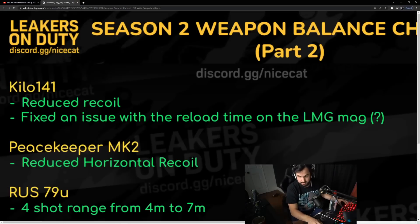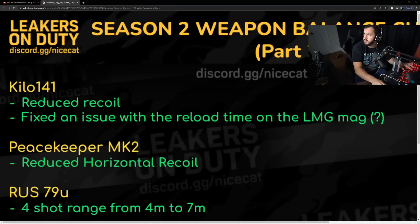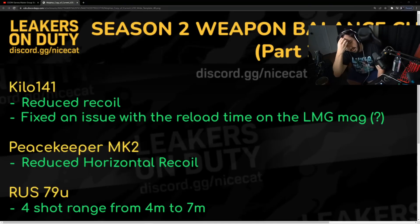Patch notes continued — apparently the last one wasn't everything. Getting things started: Kilo 141 reduced recoil. I don't think that was necessary. I think the Kilo was fine as it was. With the Type 25 nerf, I think the Kilo would have been a top five gun even without a recoil buff. Now it's going to be no question — the Kilo is the number one gun in the game.